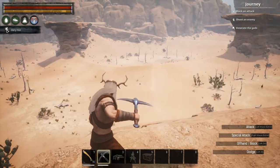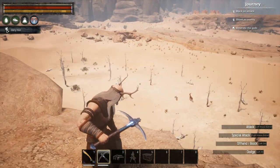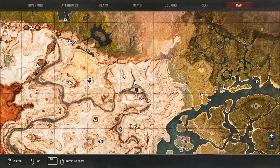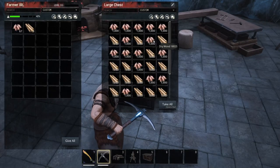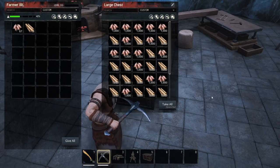With one single farming run we can farm a couple of hundred of these dead trees and get ourselves thousands and thousands of bark and dried wood at the same time. This entire location is full of patches of dead trees and this entire stretch over here is full of them. So it's a great location for bark and dried wood. I hope you enjoyed this quick video — until next time, bye bye.